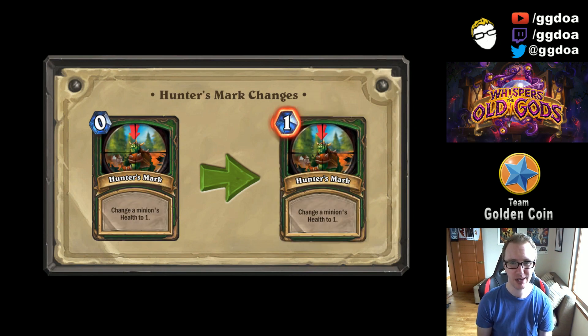Moving on to Hunter's Mark — I think this was a really obvious change. Zero-mana spells have been a problem for a long time and have gotten nerfed progressively throughout the years of Hearthstone, so this was inevitable. Hunter's Mark going from zero mana to one is a good change. You don't want basically free removal. This goes along with Blizzard making removal a little bit harder. I don't think zero-mana spells should really be a thing in any card game. Should have happened a while ago — good it's happening now.